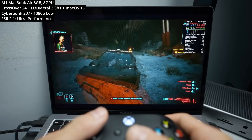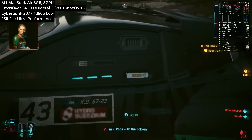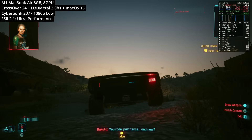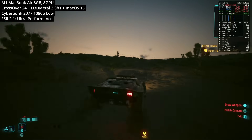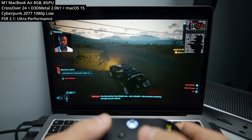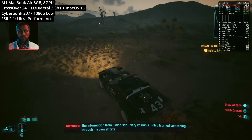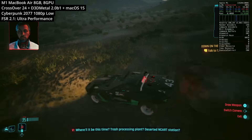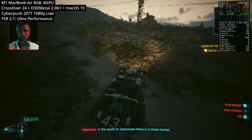Next up is Cyberpunk 2077. This is a hugely demanding open world title and it's kind of a miracle that this even boots at all — it's widely known to be one of the most demanding games you can play. On the MacBook Air M1 with only 8GB of RAM and 8 GPU cores, Game Porting Toolkit 2 does perform slightly better than version 1. We're running at 1080p on the lowest possible settings with FSR 2.1 on ultra performance mode. The black screen FSR issues appear fixed, and even getting 15 to 20 FPS in the open world is impressive considering we're translating a Windows DirectX 12 game onto a fanless MacBook Air running a different OS on an ARM64 chip.